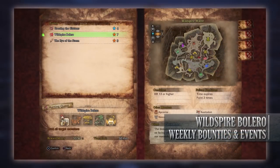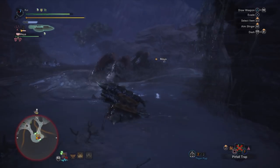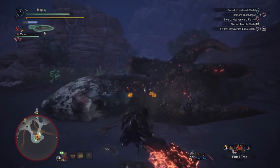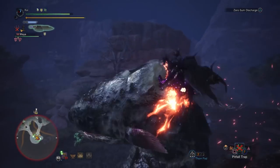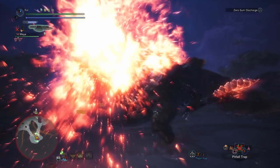Next is Wild Spire Bolero, a 7-star high rank quest that requires hunters to be hunter rank 13 or higher. This has players taking on all the monsters associated with the Wild Spire Wastes — so Kulu-Ya-Ku, Barroth, Jyuratodus (which ties into the limited bounty this week), Radobaan, and Diablos. The unique thing about this quest is there's a high chance of getting a small or large gold crown with any of these monsters, so folks going for trophies or achievements need to consider this one.